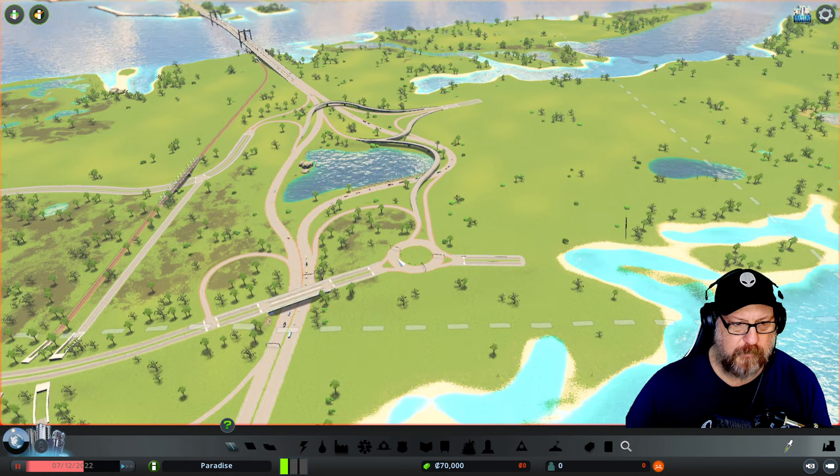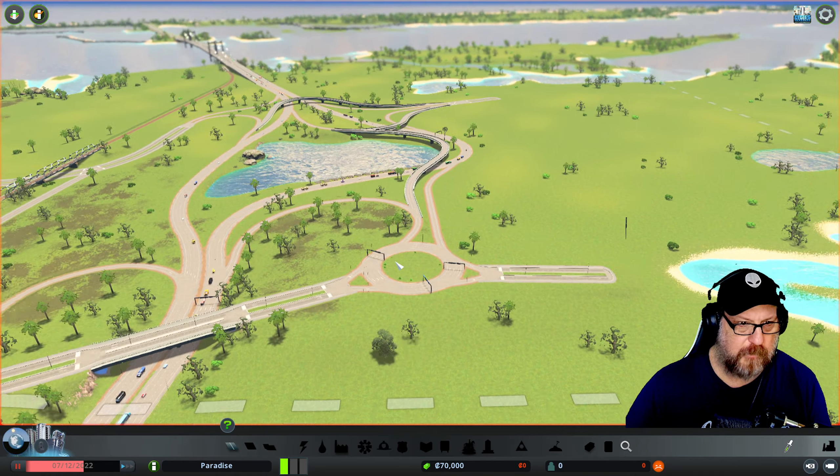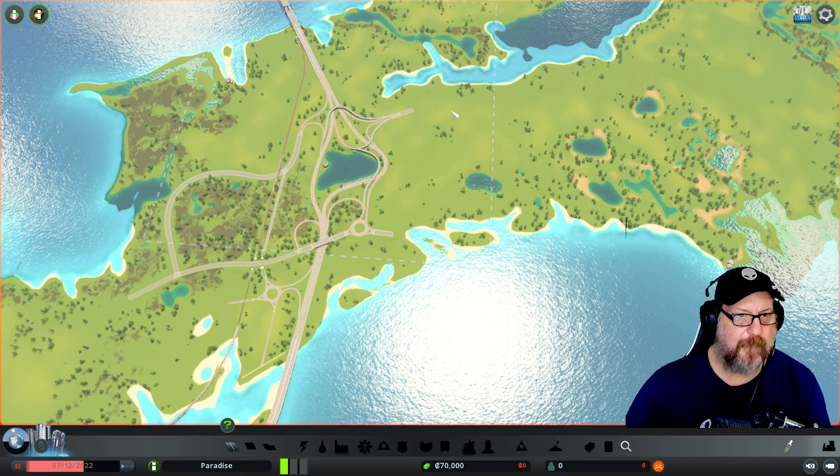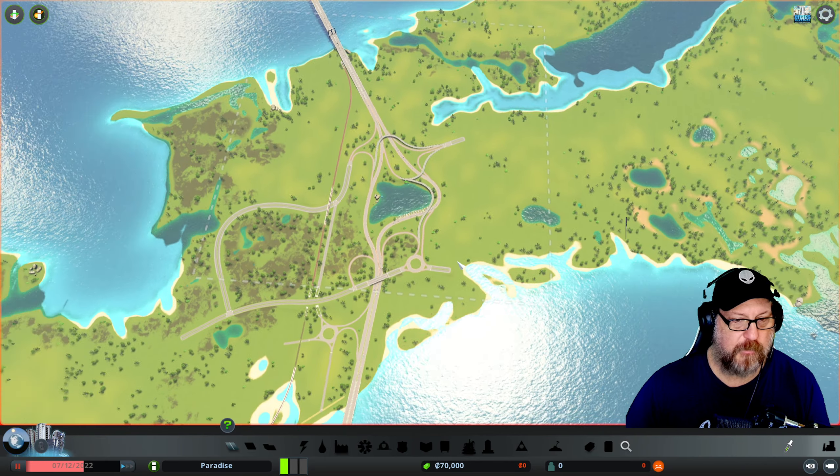Let's see here. Let me look at how this highway comes in. So we have a highway coming in this way, and then — look — this is amazing looking, the way he has this designed. So we might start building right here — it looks kind of cool. We also have another interchange here. It's either here or here.